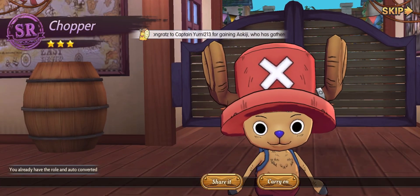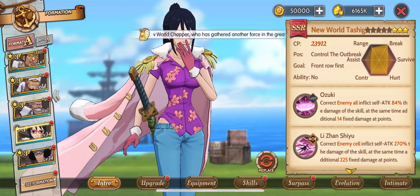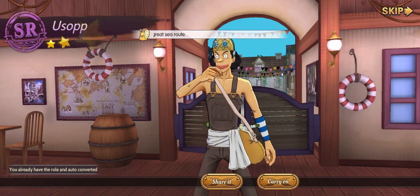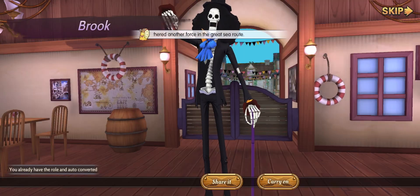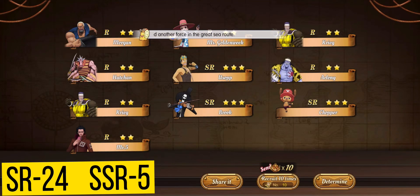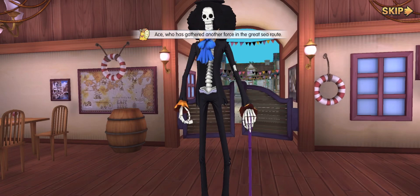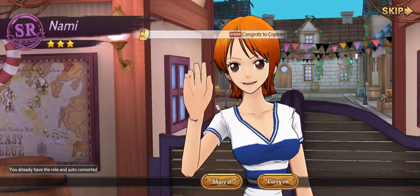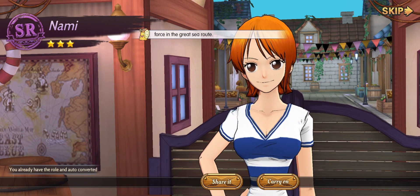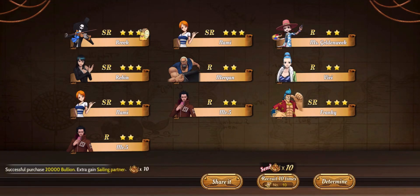Another cute Chopper. So we got our fifth SSR hero — nice one! This is my marine lineup guys, what do you think? Let's continue our summon with only 35,000 diamonds remaining. This liar again, Brook again. Why are we getting Luffy's Straw Hat pirate crew? We got three heroes there. We are down to our last 39,000 diamonds. This skeleton loves me very much. Hey Nami. It's Robin. Nami again. This time it's Frankie — why do we keep getting Straw Hat pirates? We still haven't got our sixth SSR.